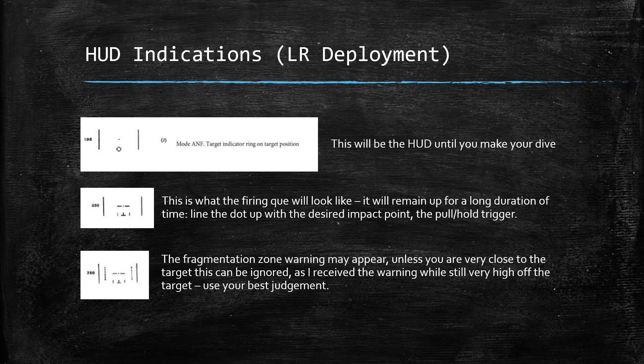I did want to add one more thing because I noticed it happening repeatedly: even though I was at high altitude, I would occasionally get the fragmentation zone warning. I think that's related to the way ranging works when you're not using radar ranging — the CK-37 would get confused and tell me I was in the blast radius even though I was still high enough that I couldn't take ground fire yet. So if you're receiving this warning, use your best judgment. If you're still at high altitude, you're obviously not in the fragmentation zone and don't need to peel off your attack. The whole purpose of long-range attack is to allow you to perform this outside the larger threat of ground weapons, so you're probably good to ignore it — but again, use your best judgment.